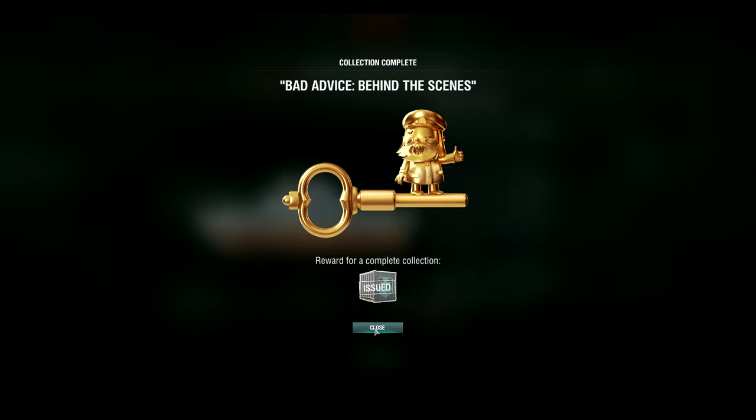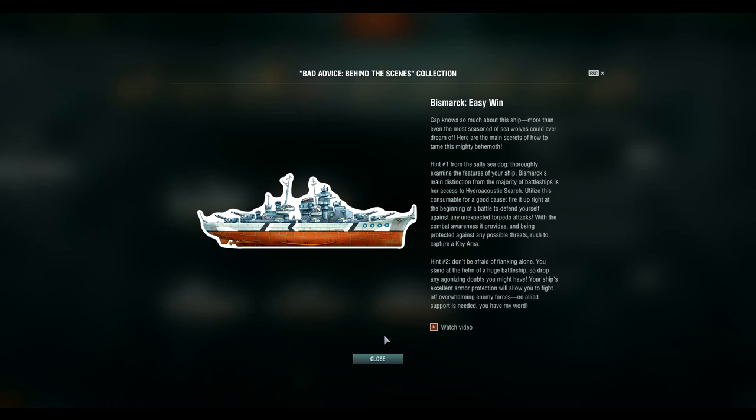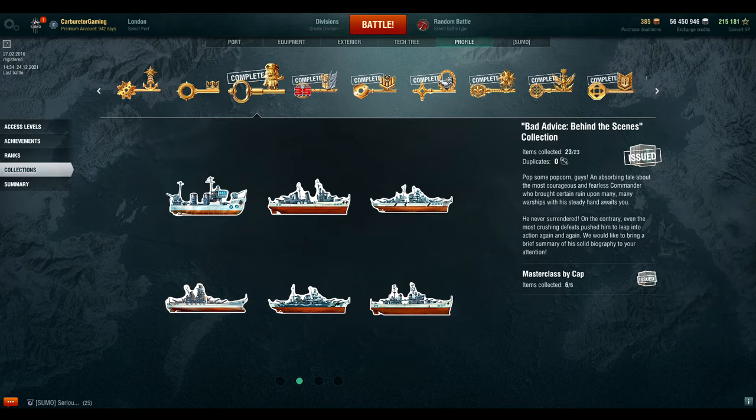I got the collection, got my bad advice forward for my sub collection. I am now up to 56 million, four hundred fifty thousand, nine hundred and forty-six credits. Let's figure that out — 56,450,946 minus 55,880,946 gives me a difference of 570,000 credits. That's half a million credits for those of you just starting out in this game.